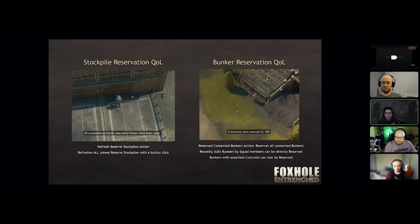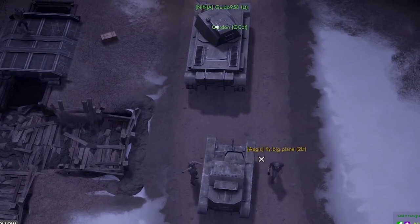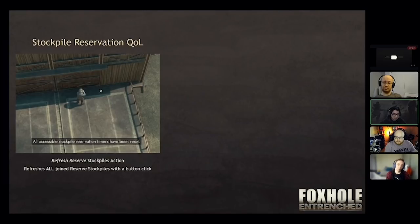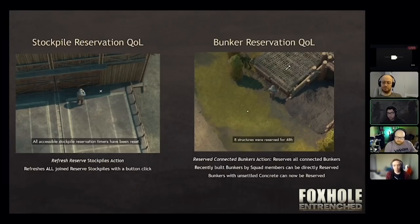There's also some new stuff for stockpiles and bunker reservations. I'm going to be honest with you guys, I have no clue what this means — I just play tank. So I'll let the devs talk here. There's now a single button you can push, the refresh reserve stockpile action. When you click that button, it refreshes all the reserve stockpiles in that storage depot. This allows you, with a single button click, to reserve all the bunkers attached to the bunker island. It gives you feedback too.